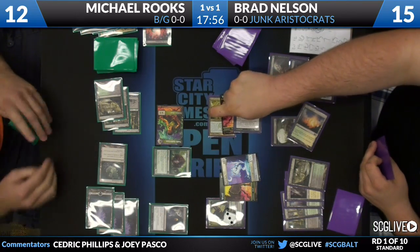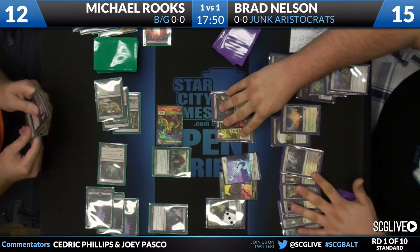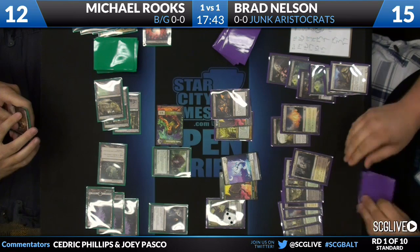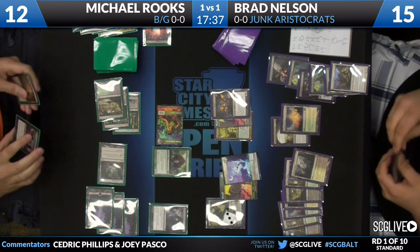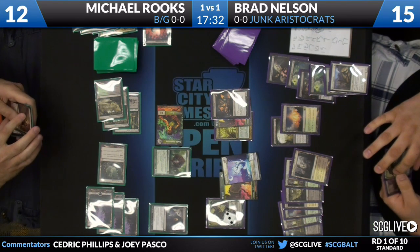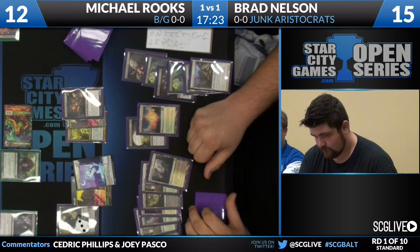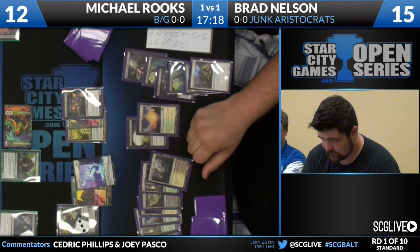One thing to keep in mind: because Rooks plays a Thragtusk, yes he goes up to 12, but Seclusion is turned off now — he doesn't have a single creature anymore aside from the Thragtusk. The unique thing is he can actually control how many creatures he has in play — he could Abrupt Decay his Beast token with a sneaky attack, just send in the Thragtusk and kill his own guy if he needs to. Nelson needs to be cognizant of that. Brad is still at a healthy 15 with a lot of guys on board: Desecration Demon, a pair of Wolves, Voice of Resurgence, a Spirit token, and Garruk Relentless just pumping out Wolves.